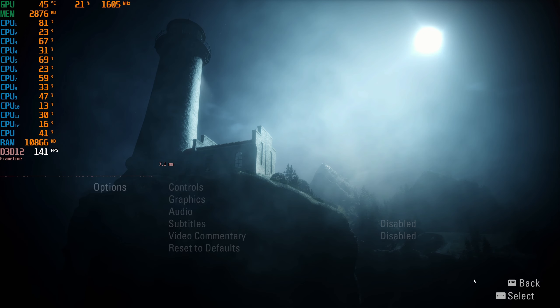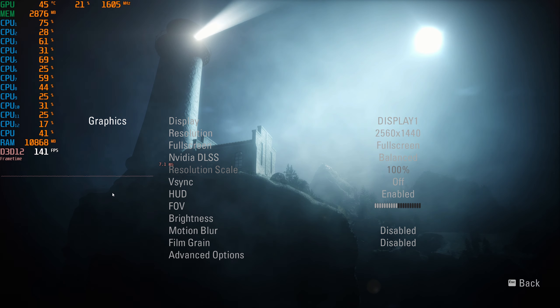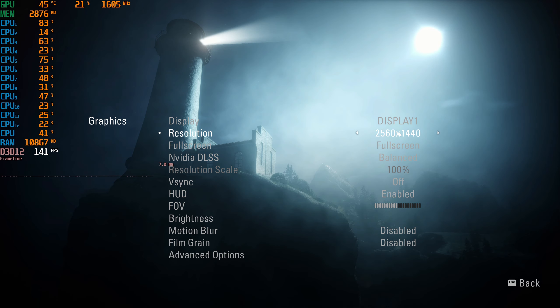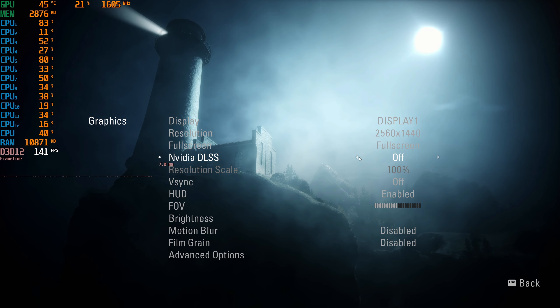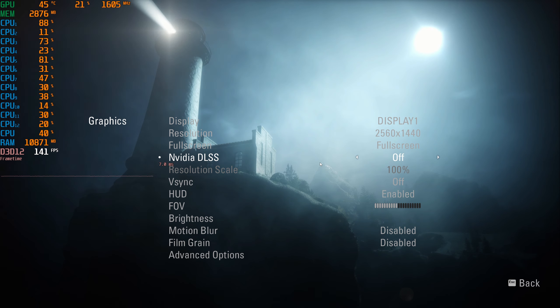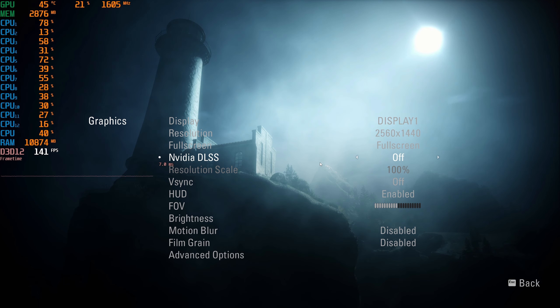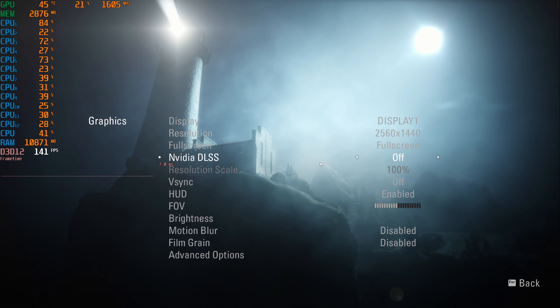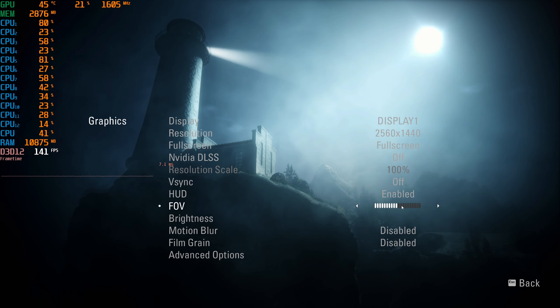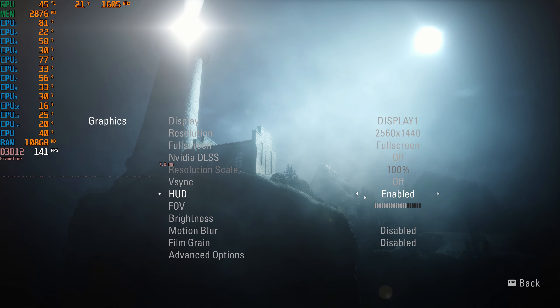Now let's take a look at the graphics options, because that's usually the most important thing. We do have fullscreen resolution and ultra-widescreen support, which is good. There is Nvidia DLSS — I'll turn that off for now so we can see how the game actually runs on the RTX 2070 Super. V-Sync is off because we're using G-Sync to remove any stutters. There was some slight stuttering but nothing too outlandish compared to other games, and frame times do stay somewhat in line.